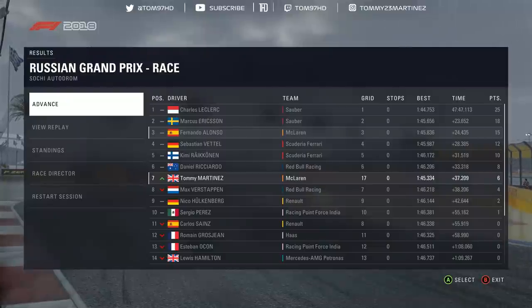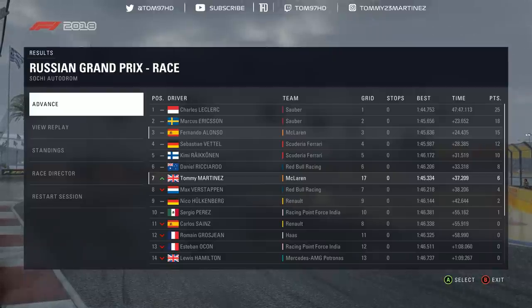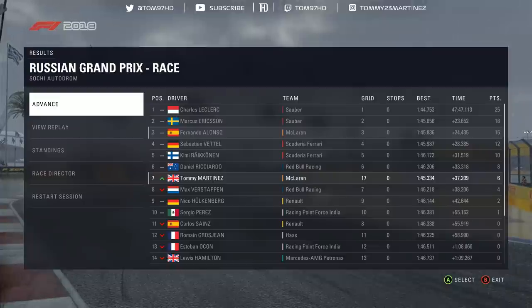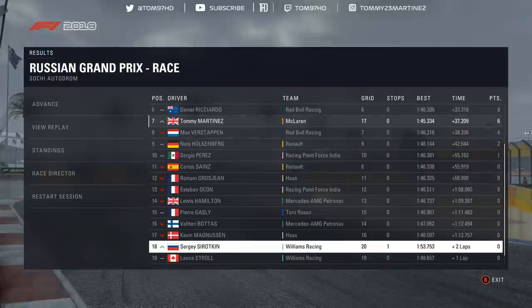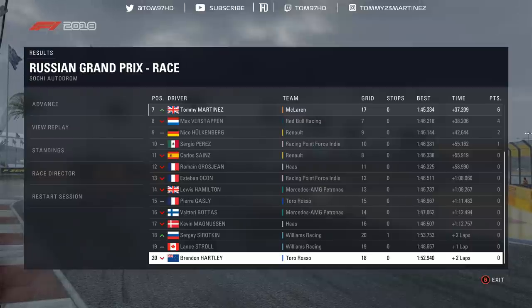Looking at the final race results: Leclerc wins at Russia once again and Ericsson comes home P2, making it a Sauber 1-2. Alonso ultimately couldn't get past Ericsson and finished P3. Vettel and Kimi Räikkönen fourth and fifth, Ricciardo P6 - looking at the fastest laps he was the second fastest by quite some way, the only one who could maybe have taken the fight to Leclerc. Then Verstappen P8, Hülkenberg P9, and Perez rounds off the points. Sainz just missed out along with Grosjean, Ocon, Hamilton, Gasly, Bottas, Magnussen, Sorokin, Stroll, and Hartley two laps down.